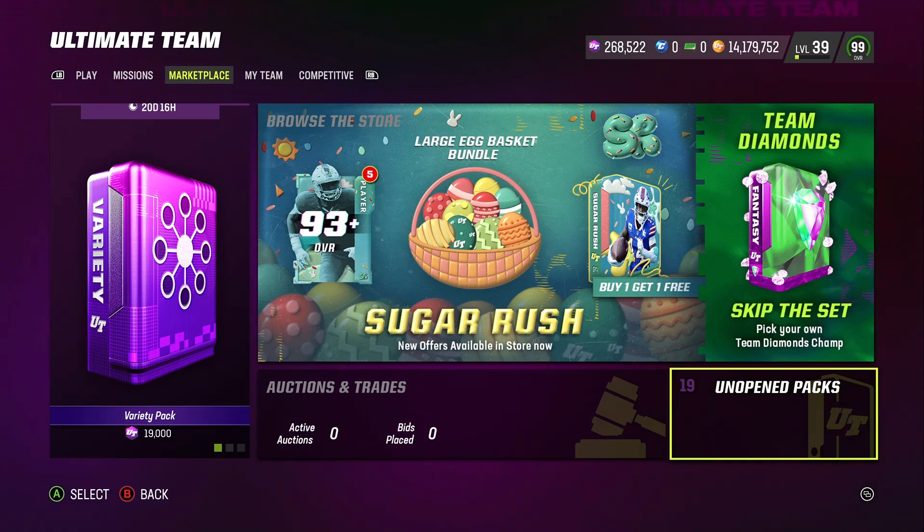What's up, fellow Madden soldiers. In this video I'm going to be showing you guys the free 99 gold Isaiah Palamu that I grinded for, whether it's worth the grind for you guys, and I'm going to go over the solo challenges, how I beat them, and everything else. I'll show you the player, all the squad abilities, and everything else.